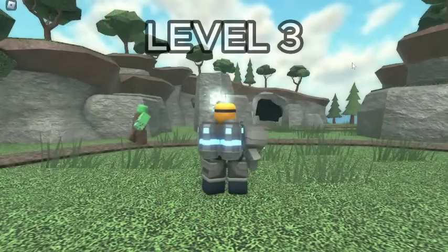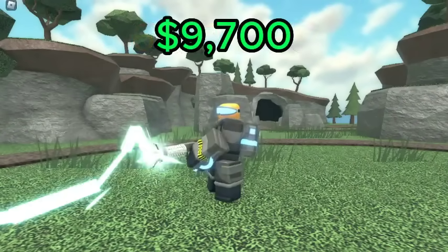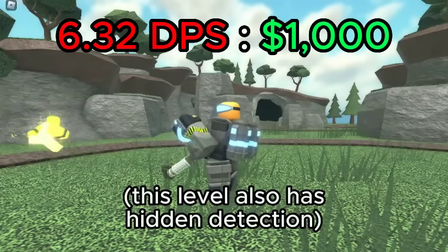For the Accelerator, the best value is level 3, which has a DPS of 61.27 for a total of 9,700 cash, giving it a DPS cost ratio of 6.32 DPS per 1K spent.